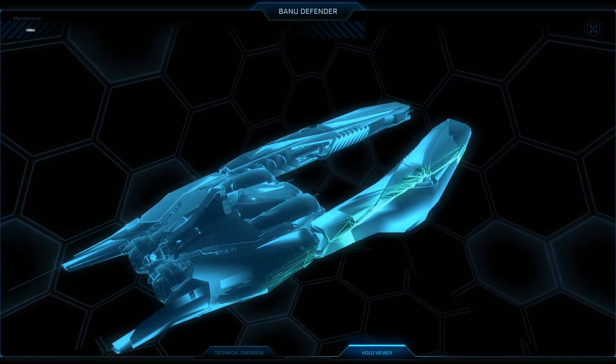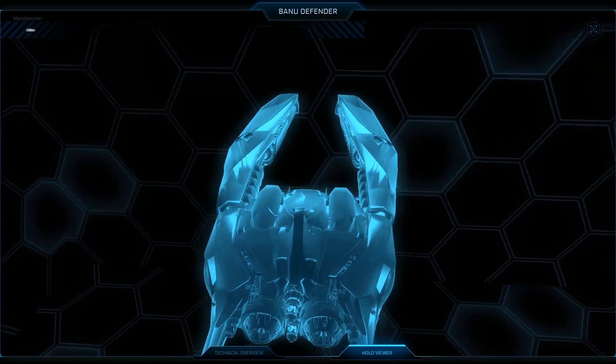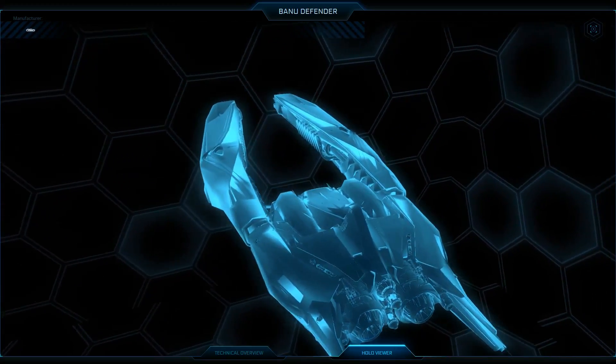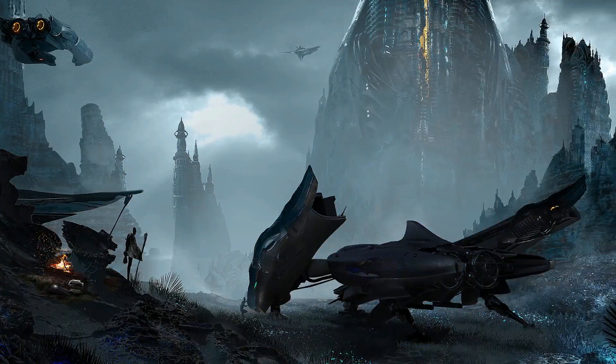So this was the Banu Defender, the first Banu combat vessel we see in Star Citizen — a quite unique design. I quite like how it looks, and I think it has some really nice offensive and defensive capabilities. I like the fact that it is light and depends mostly on shields, but also that it has 4 size 3 hardpoints that can bear some quite strong weapons. What do you think of the Banu Defender? Would you like to have one for yourself or for your fleet protecting your trading vessel? I would love to know.